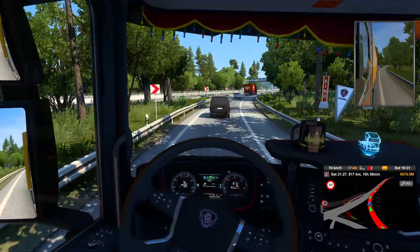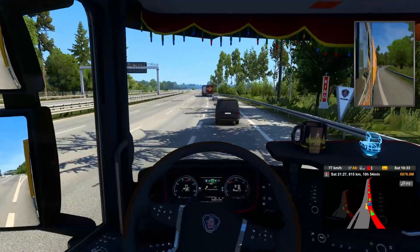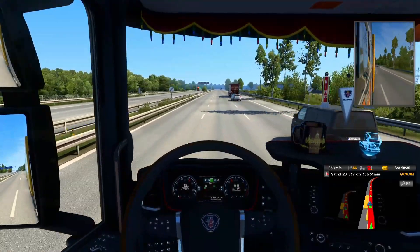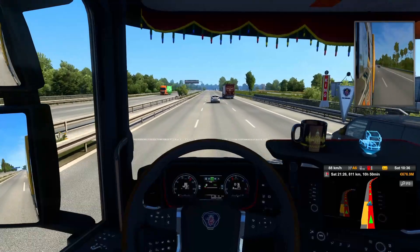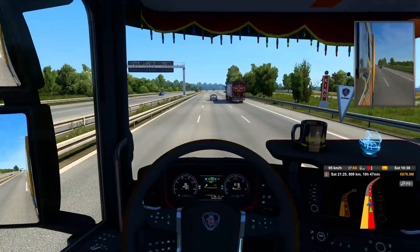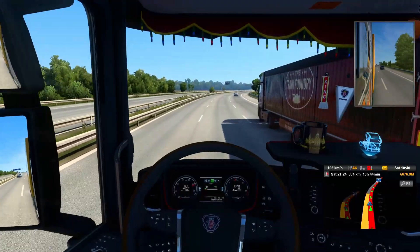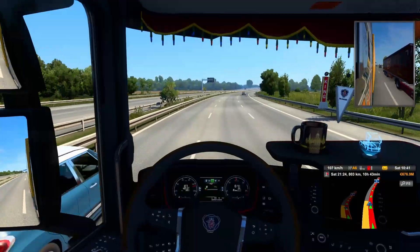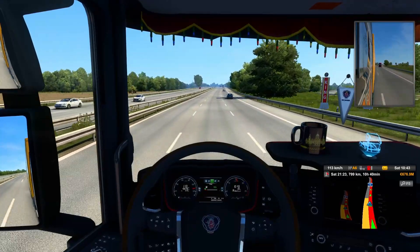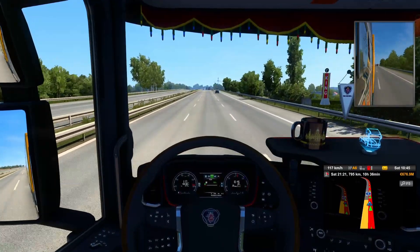Eight hundred and eighteen kilometers remaining. Let's get back to 140. We're low on fuel — we should be ready to refuel, only 116 liters left. I'm going to refuel at the next petrol station we see. We'll get 500 liters, which should be enough with around 700 to 800 kilometers remaining.